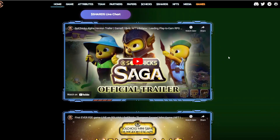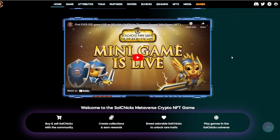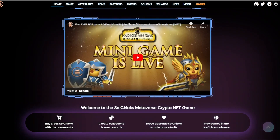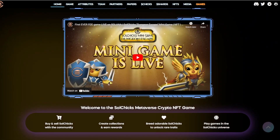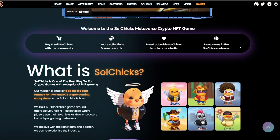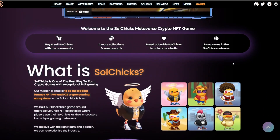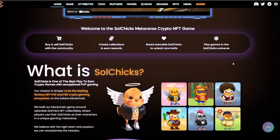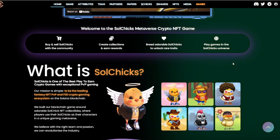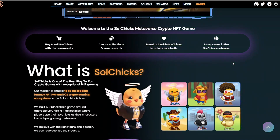Check out the first ever play-to-earn game live on Solana — the mini game is live. A few key points of this entire project: buying and selling Sol Chicks with the community, creating collections and earning rewards, breeding adorable Sol Chicks to unlock rare traits, and playing games in the Sol Chicks universe.